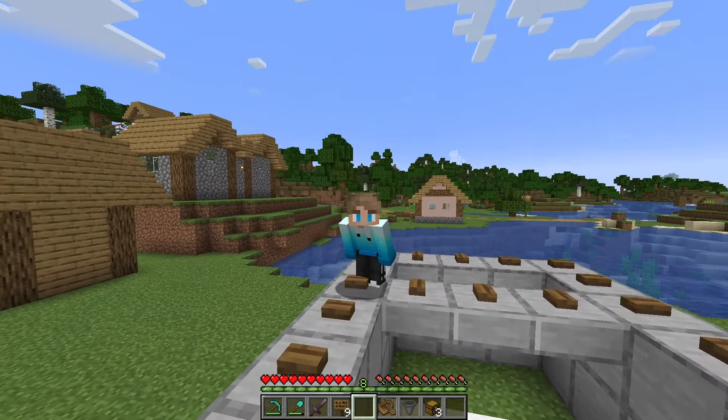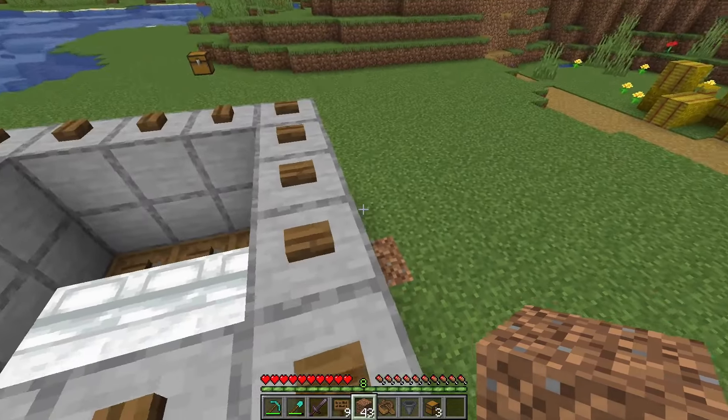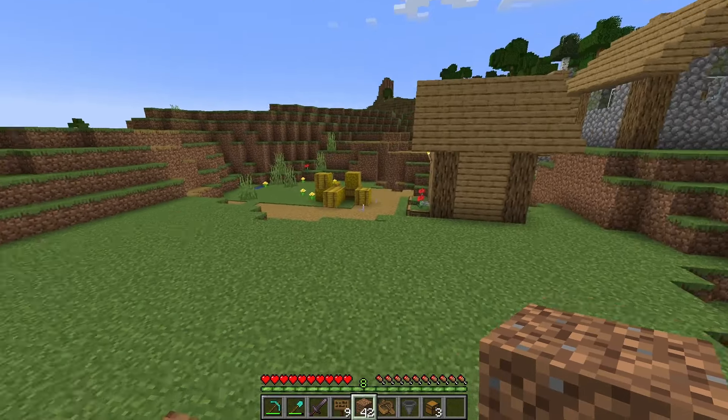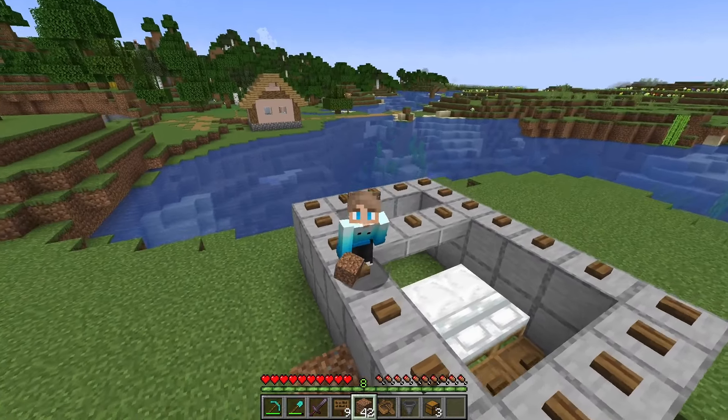Now we need to get 3 villagers inside the farm. If you're close enough to a village, all you have to do is just place a temporary block here and the villagers should walk themselves straight on in. However, you can always use a boat if this method isn't working for you.